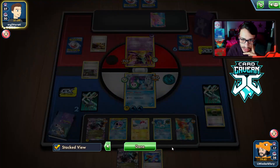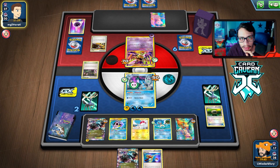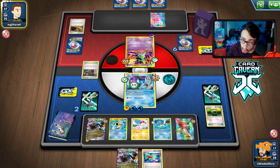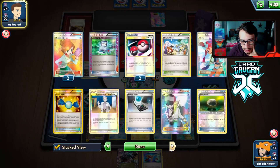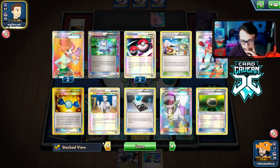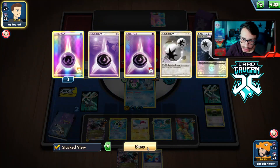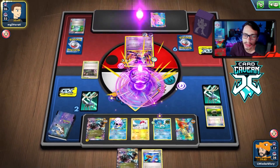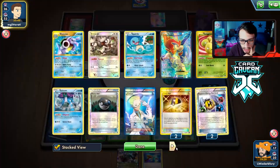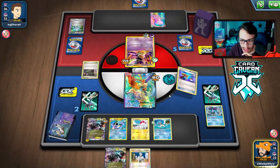We wait for Blastoise to get powered up. We play Super Rod to get back Blastoise, Water, and Sweetscent. We keep energy in discard for Superior Retrieval. We still need a Float Stone. We have another N for next turn. We bench Sweetscent. We're one energy shy of attacking.